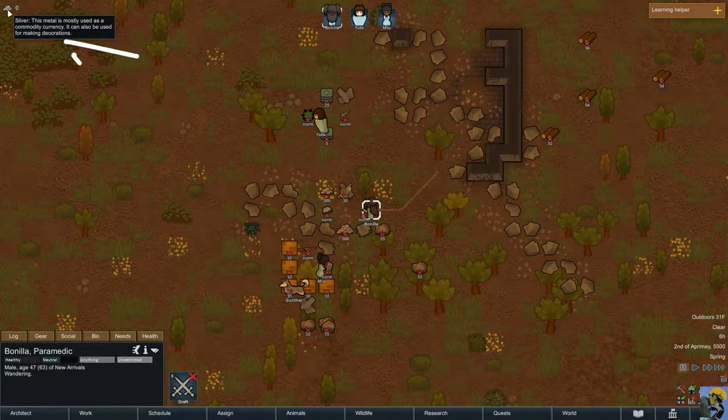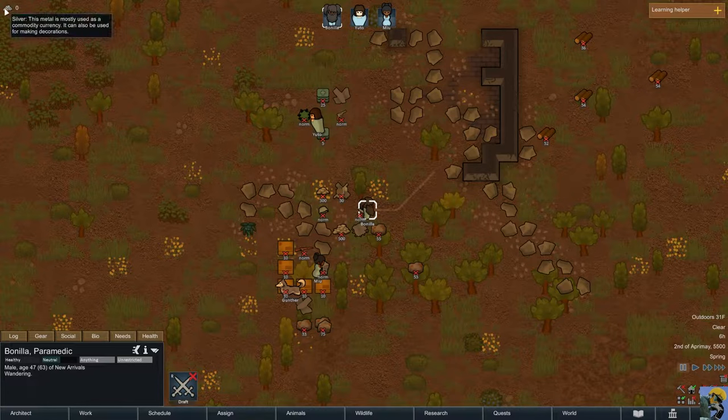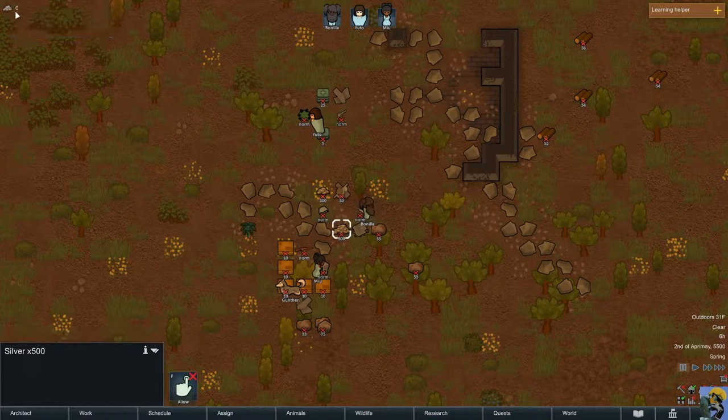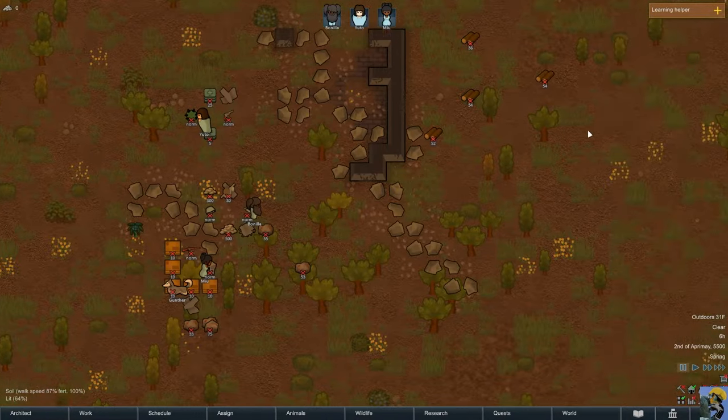Over here on the left, this displays our resources in a panel. You can customize the UI to show what you like. It's showing we have zero silver right now, but we actually have more silver here that isn't being counted yet — we'll talk about that in a moment. Now that we have the game paused, the first thing you want to notice is all these red X's on the stuff around us.